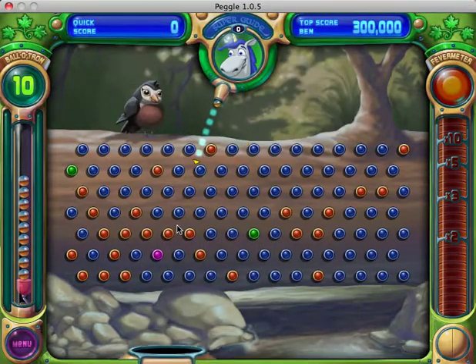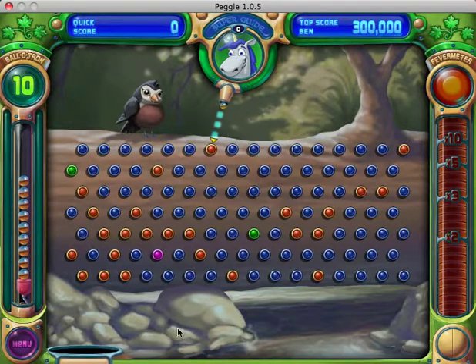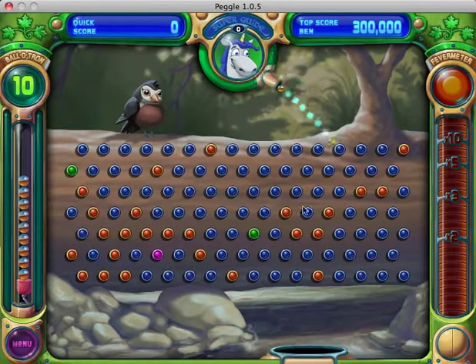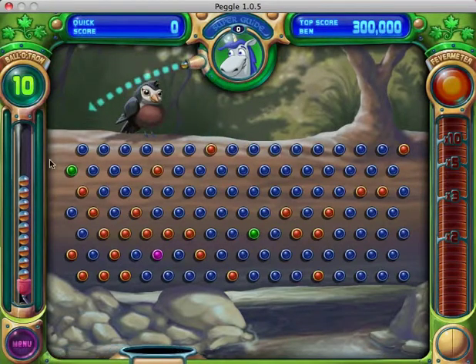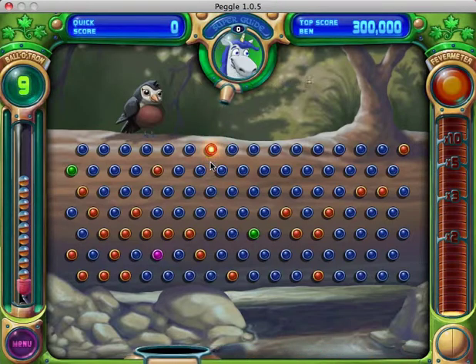Basically what we're trying to do is we're trying to get rid of all of these orange pegs that you can see all over the screen. These green pegs that I'm attempting here are going to give us a special power, which I believe is an aim helper on the side. Then if after all of the commotion of it bouncing around I can get it back in the hole, I get the ball back. And I'm trying to get rid of all of it in ten balls, but there's a way to get them back.